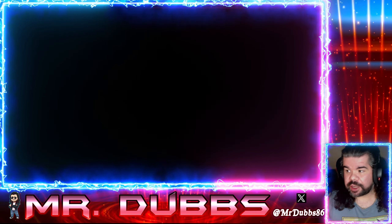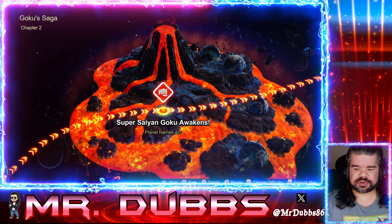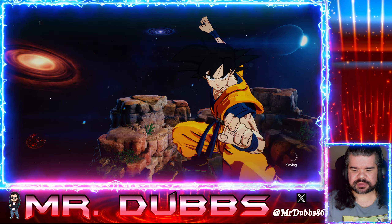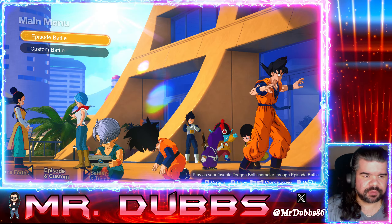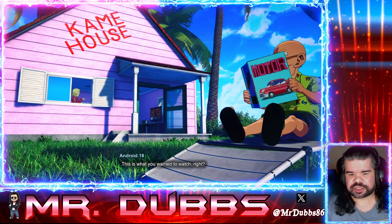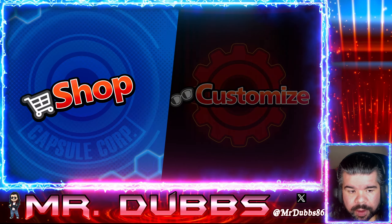Now you can go straight to quit. You saw we had 10k Zenny — you can quit and go right back in immediately and do it a second time. You can run those in about a minute and a half to two minutes per run and get 300k Zenny, doing it over and over again.